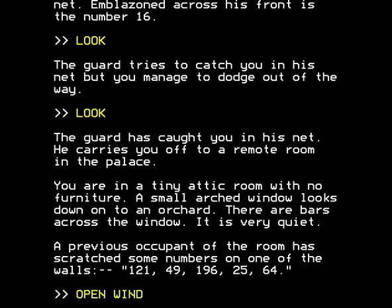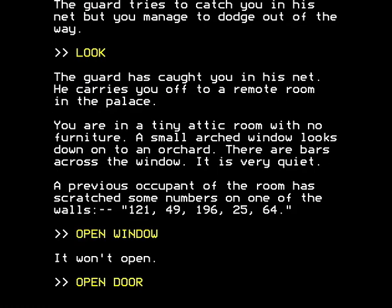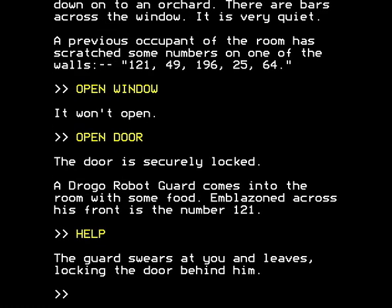Let's try and open the window — it won't open. Let's try and open the door — the door's securely locked. A Drago robot guard comes into the room with some food. Emblazoned across his front is the number 121. The guard swears at you and leaves, locking the door behind him. How horribly rude!